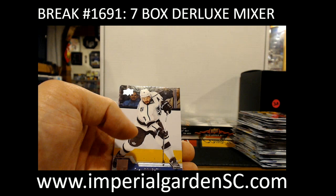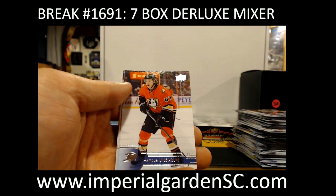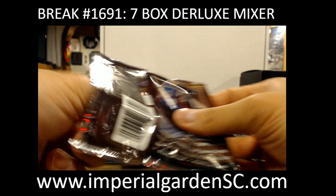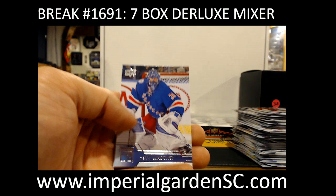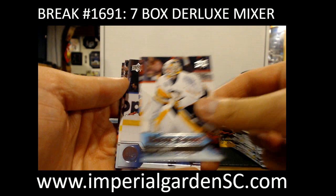Canvas, Victor Rask for the Hurricanes. Marquee Rookie Nick Schmaltz for the Blackhawks. Marquee Rookie AJ Greer. Young Guns, Tristan Jarry for the Penguins. Portraits, Pavel Buchnevich for the Rangers.